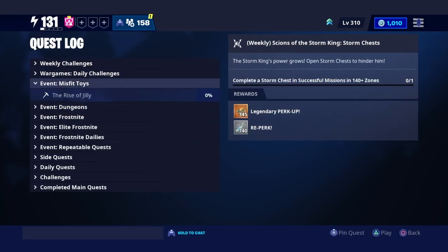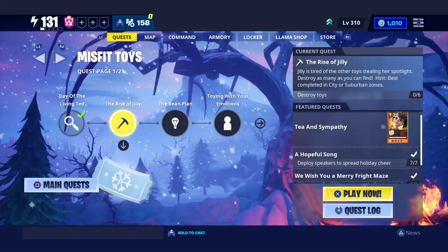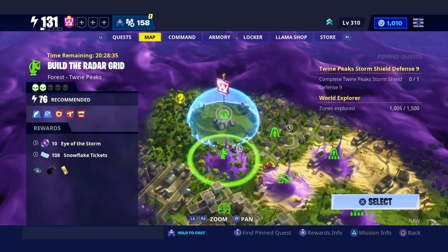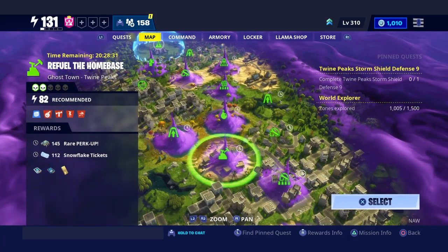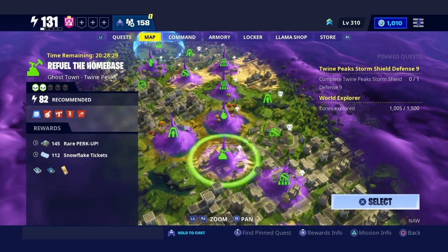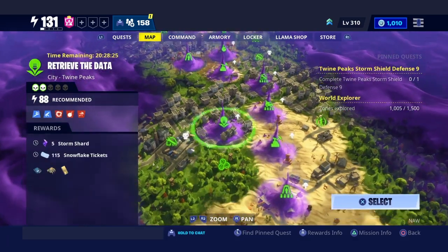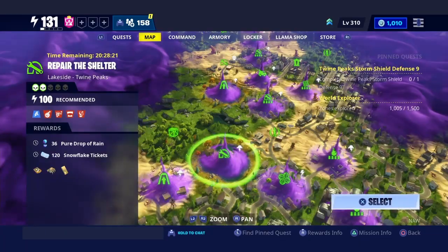As y'all can see, this quest right here is called the Rise of Jelly. It says destroy toys, best completed in city or suburban zones - that's the only way you can complete the quest. What I'm gonna do right now is hop into a suburbs mission. You can hop into a city or suburbs, and once you get in the mission I'm gonna tell you what to do.